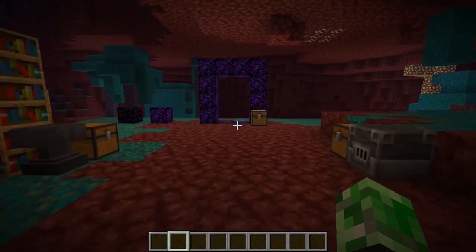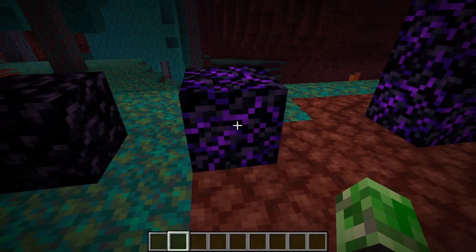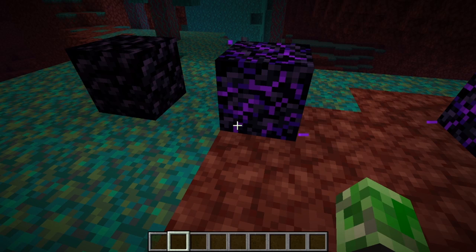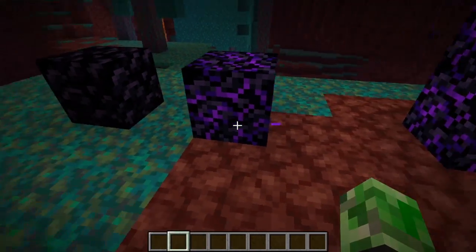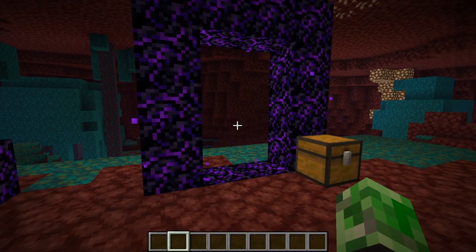Crying obsidian is a thing and I'm actually loving the way this block looks. I would totally use this to build — it looks better than the old texture. Everybody was like 'crying obsidian is going to be a thing' and then everybody kept using the old texture, but this is better. I like this block so much. I made a portal with it — it would be pretty cool if crying obsidian had a crafting recipe and actually took you to a brand new dimension.